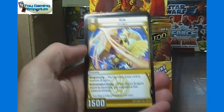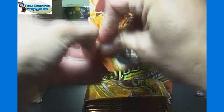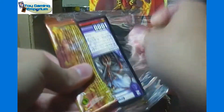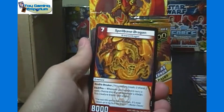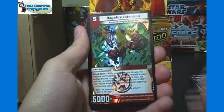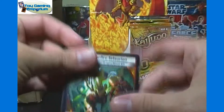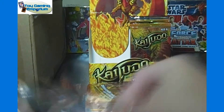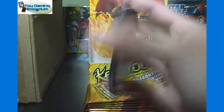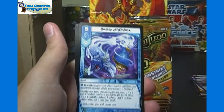Ripper Reaper is our rare, and then Uncommons. I think I'll still sort them after the video, but we'll see. We got Spellbane Dragon and a Ragefire Tatsurion. So there's our first foil from within the packs. Not really very nice because we typically find one of each very rare in each box most of the time. A Bottle of Wishes for our rare.